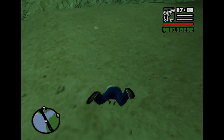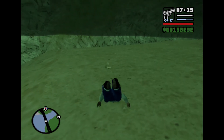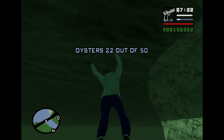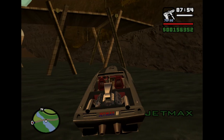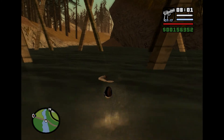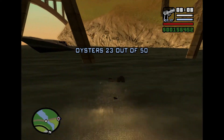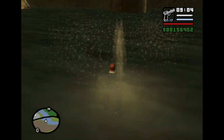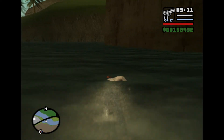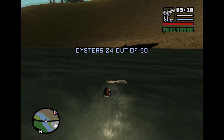Oyster number 22 is underneath the motorway bridge heading towards Flint County — relatively easy to find, pretty surface level. Oyster number 23 is under a wooden bridge just upstream from that one; carry on down the creek and you'll find it. Then make sure to get back to your boat to head to the bridge near Angel Pine, by the junkyard and Mount Chiliad — that's oyster number 24, another shallow, surface-level one that you don't even need to dive for.